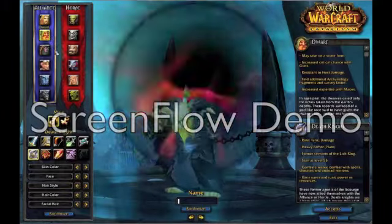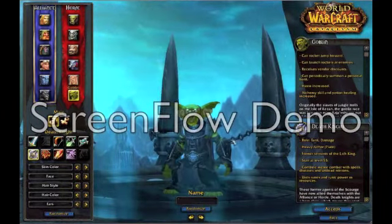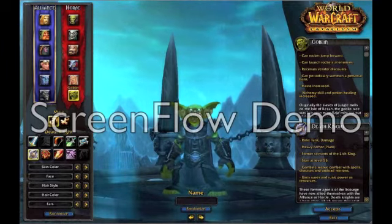Oh sorry, I've just got a bit of a cold. Let's try a Dwarf. Oh god, it looks like it's got a beard! It looks kinda awesome — it looks like it's got a mustache.